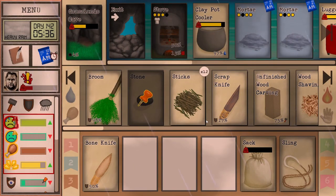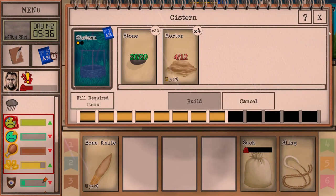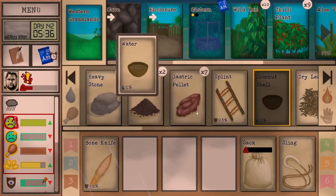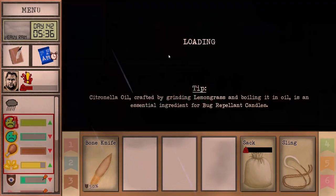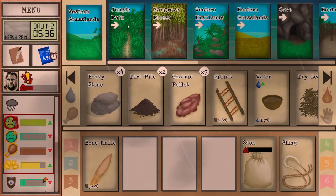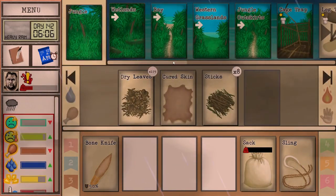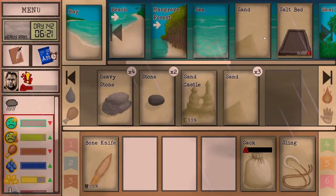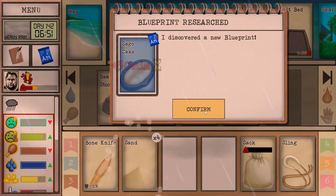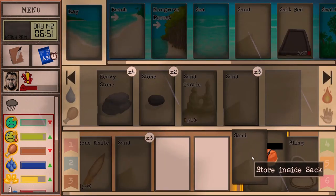Hello everyone, this is Furnished Lycon here to continue a game of Card Survival. We are going to finish the mortar, finish the cistern or at least get as far as we can go. Hopefully we catch a female partridge too, that'd be quite nice. Without further ado, let's get to the beach — we need at least eight sand. We have a lot of cooking we can do.